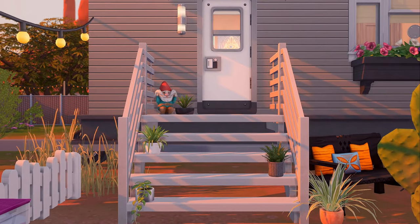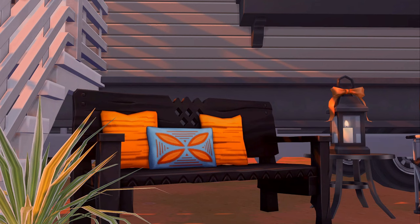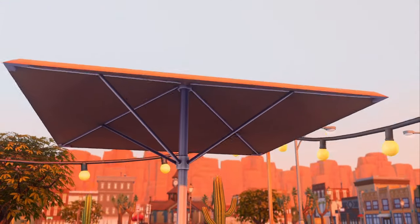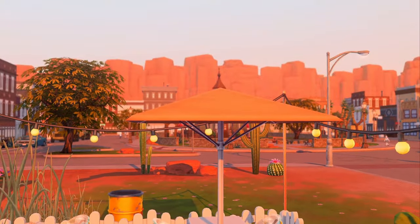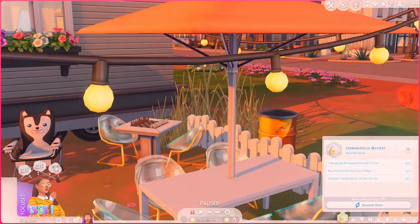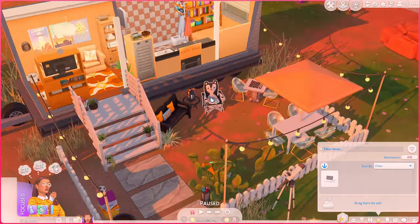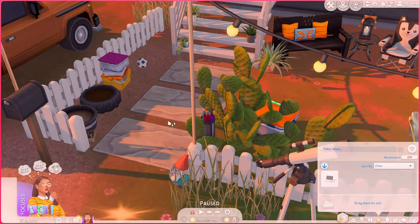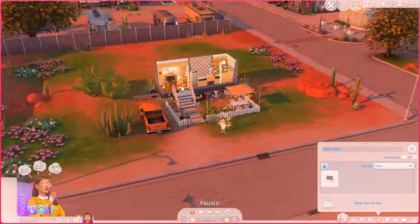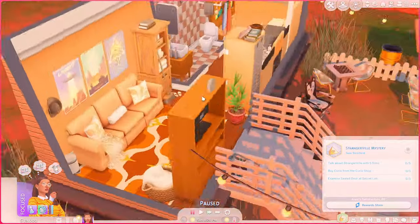I added decorations to the stairs — please applaud the plant stairs, thank you. Outside I have orange pillows on a black bench trying to keep the black and orange theme. I used Get to Work chairs with an umbrella stand instead of an attached umbrella table because they couldn't fit her laptop. I snuck in things we didn't have space for inside, like the decoration bin and umbrella stand. We'll definitely need to expand at some point.